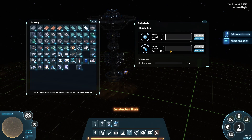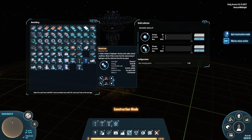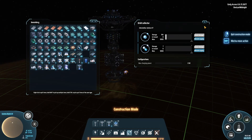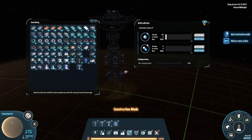You can see the gas that it collects. Right now it's collecting hydrogen and it's also collecting deuterium. The gases from a gas giant are infinite, so you can put down as many of these as you want and just harvest away, and you will get a ton of hydrogen and deuterium over time.